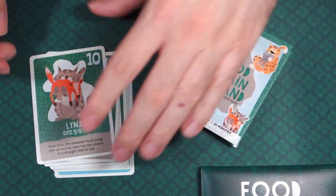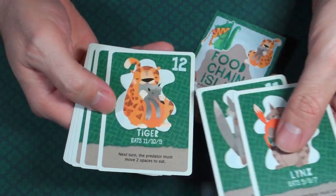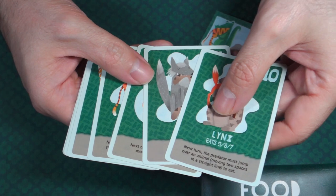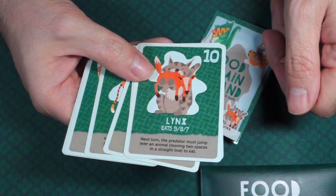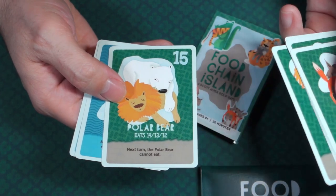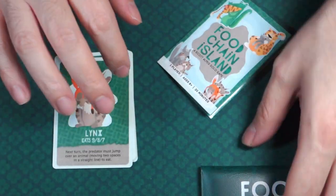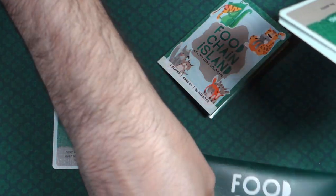It looks like there are different ways to set up the game, and those are on the back of the instruction book. We have a lynx, a wolf, and a tiger. Tiger eats 11, 10, and 9. The wolf eats 10, 9, 8. There's the gator, the lion, the polar bear, the shark, the whale. I like the art on it — it has kind of a cutesy style, but I'm digging it. Looks cool.